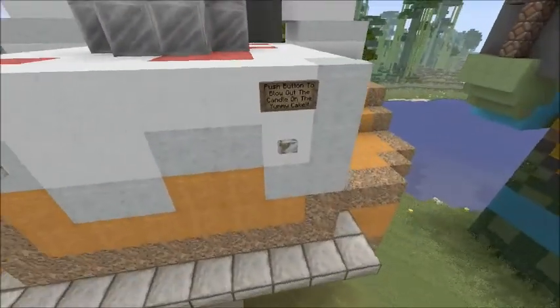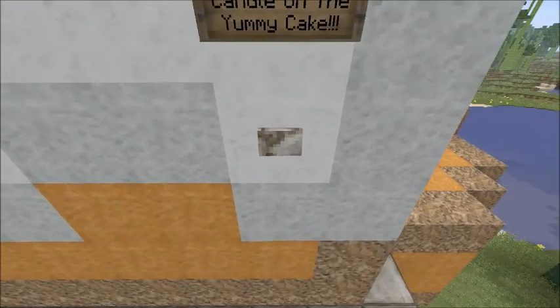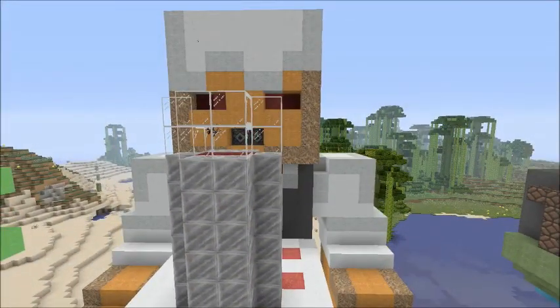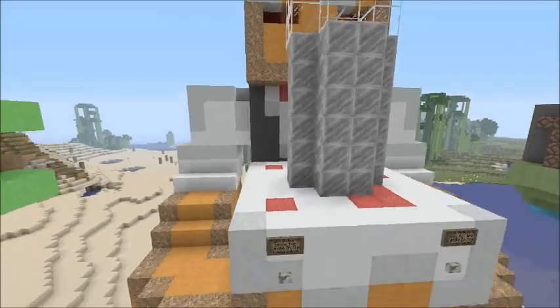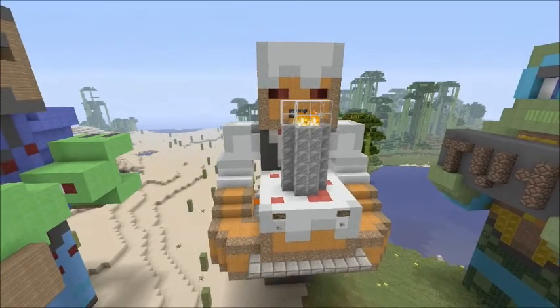You can also put it out if you push this button right here — it says 'push button to blow out the candle on the yummy cake.' You just press that and pistons will go up and turn off the fire. I'm just going to keep it on for now because I like the look of it.